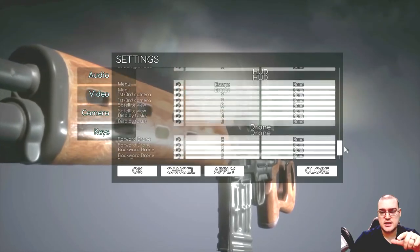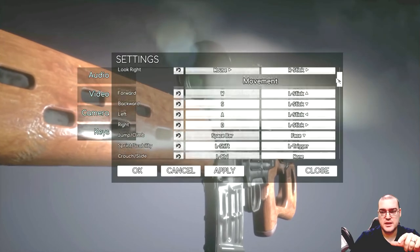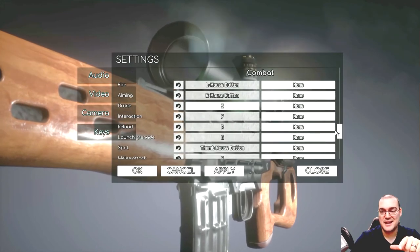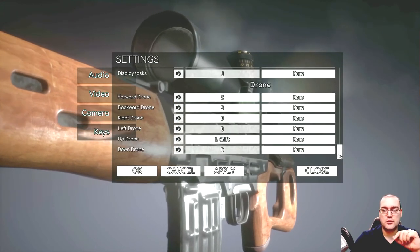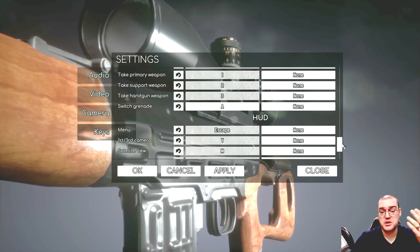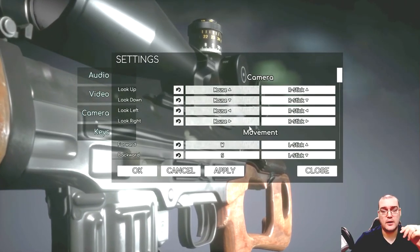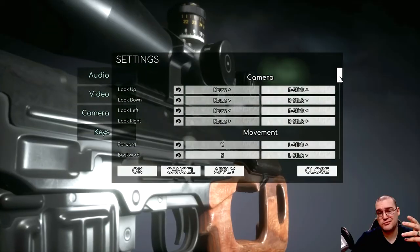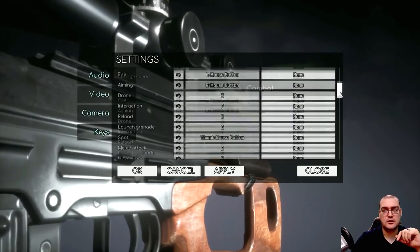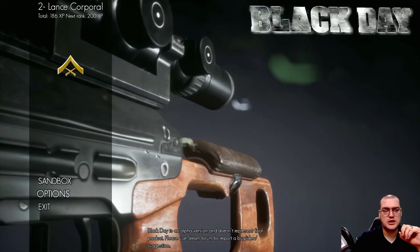The one thing I don't understand is they still have a repeat of the movement section. You've got camera, movement, combat, inventory, HUD, drone — and then it repeats: camera, movement, combat, inventory, HUD, drone. Devs, if you're listening or watching, I appreciate it — but can we cut one of those out? Unless there's a reason I'm missing, let's just have it be the one. Settings are important for this game as there are a lot of different control options, and it might just help to make it a little less imposing to a new player. It'd just be nice to see it get cleaned up.